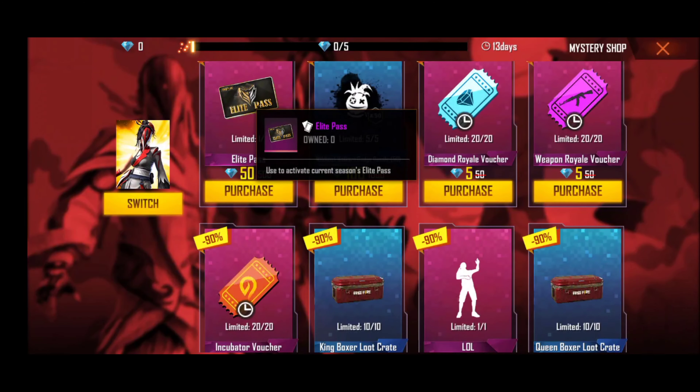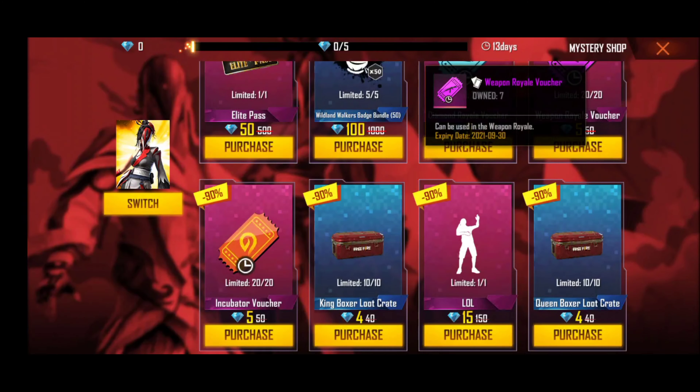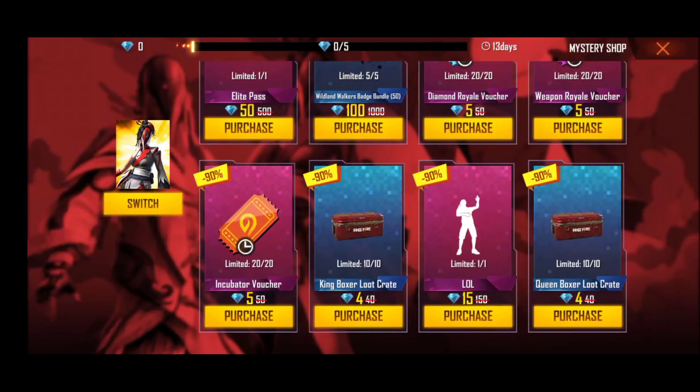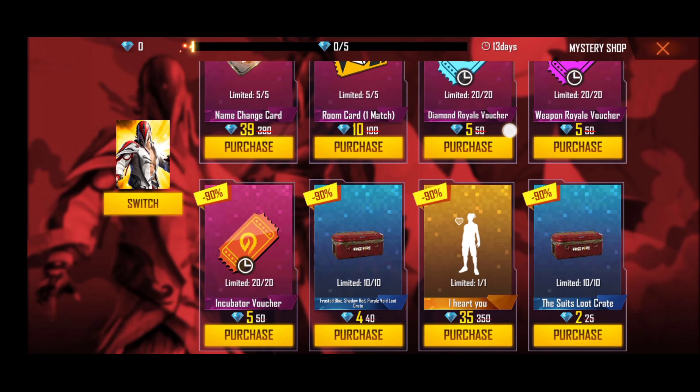This is the highlight pass, the diamond royal, the pepon royal, and the incubator. The highlight pass — okay.